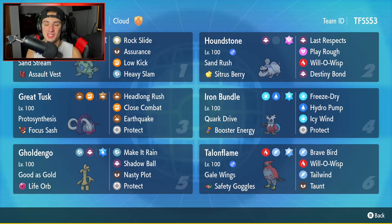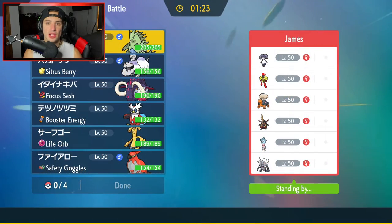Let's hop on that Series 2 ladder and grab some wins with this Sand Rush Houndstone team. First match coming at you guys — we're going up against an IndeeDee and Armarouge combo team. They've got Torkoal, King Gambit, Hatterene, and Annihilape. This team is definitely full of Trick Room Pokemon and IndeeDee and Armarouge is going to be a problem.